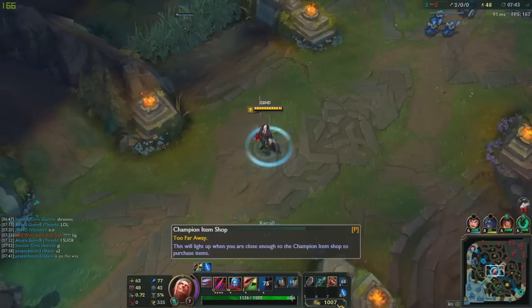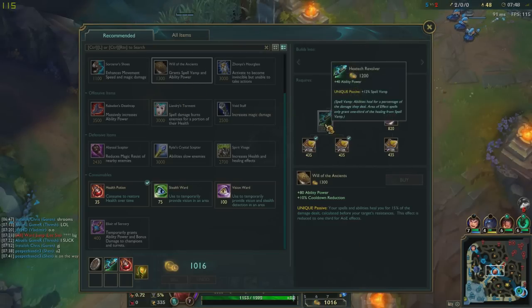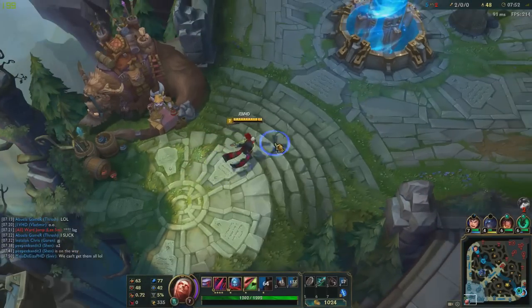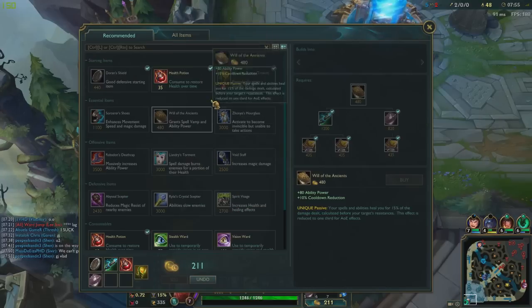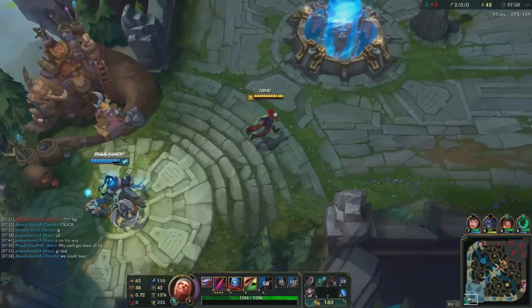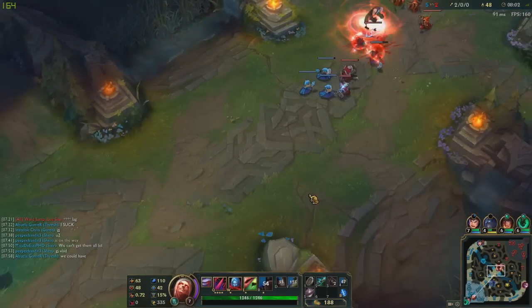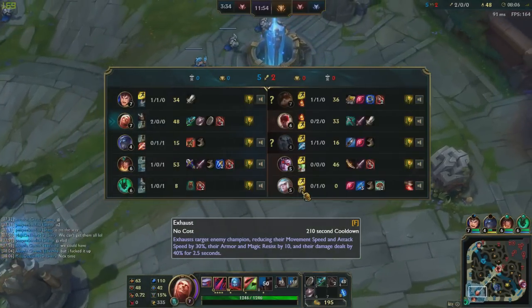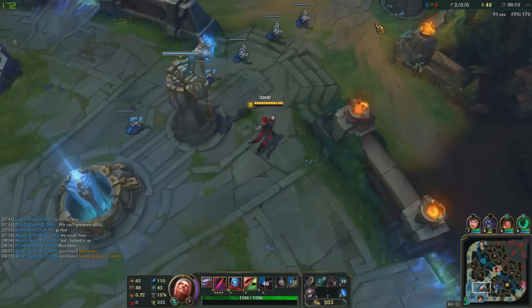Since I'm really ahead, I can definitely go for this item right away. Usually when I'm up against an AD, I like to get spell vamp first and then go for Zhonya's or something for armor. But since I'm really ahead, might as well just finish this off right off the bat. Oh nice, Shen just got an awesome gank and helped out our buddy Garen.